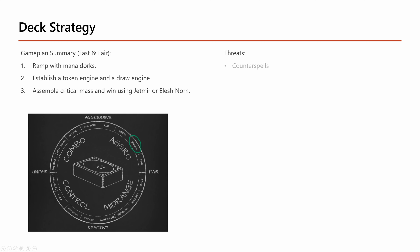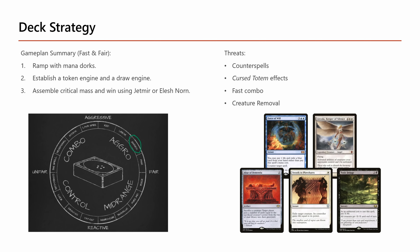Common threats to this strategy are counterspells, Cursed Totem effects, anything that prevents us from using our creatures, and fast combo. Any deck that's really faster than us requires us to tutor for stacks or remove their cards to slow them down. And of course, creature removal is especially strong against us since we are a critical mass creature deck.